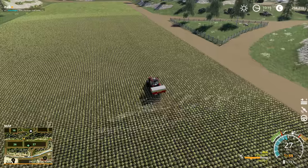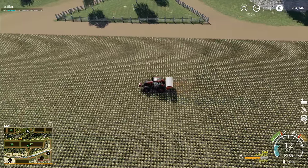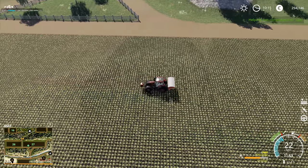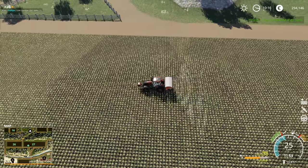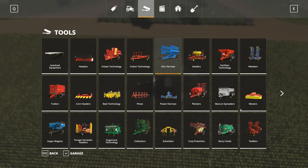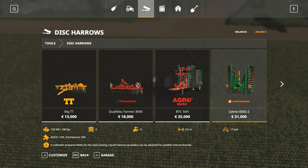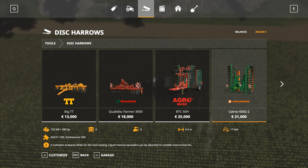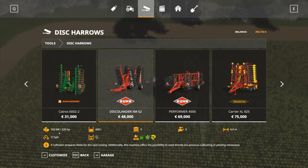That's about right. I accidentally pressed H when I shouldn't have and now it's saying it's completed its task when I didn't mean to do that — I'm pressing all the wrong buttons today. Let's have a look at disc harrows. We've got this one here which is a five meter width, I like it. And this is the one that can go on the back of the Sunhammer as well — six meters wide. We've also got this one over here which is six meters wide, 220 horsepower requirement.